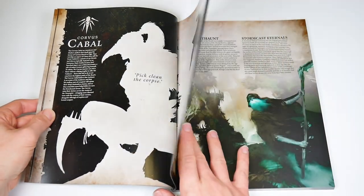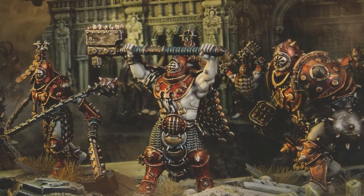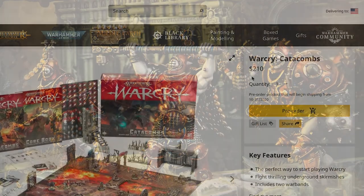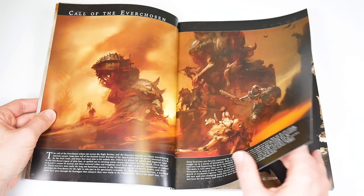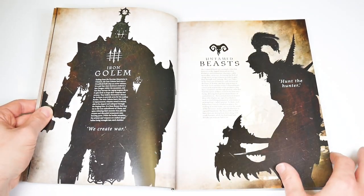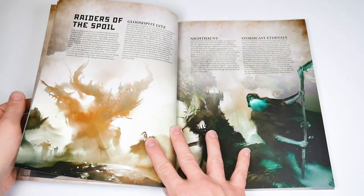You'll also get a duplicate Warcry core book. That is quite a lot of repeats for a fairly hefty £125 cost, and you can look on GW's site to see what that equates to in your territory. You're probably going to struggle to justify buying this box if you've got those things. You should wait for the Warbands, which will undoubtedly be sold separately, and wait for the Catacombs book and scenery, which hopefully will also be sold separately.